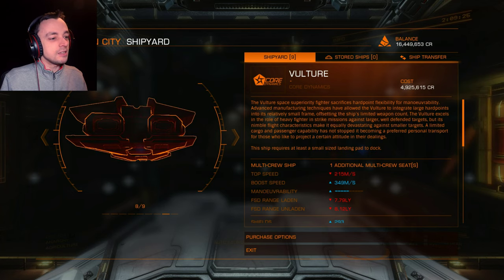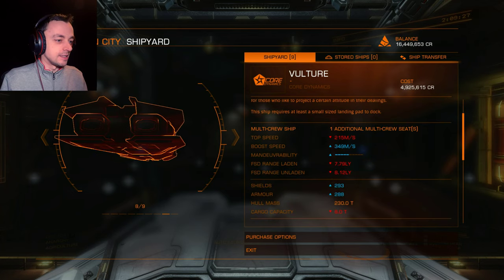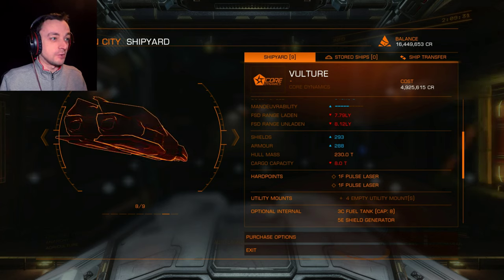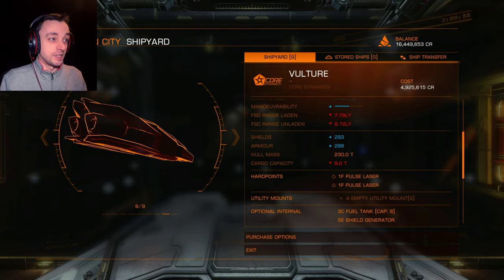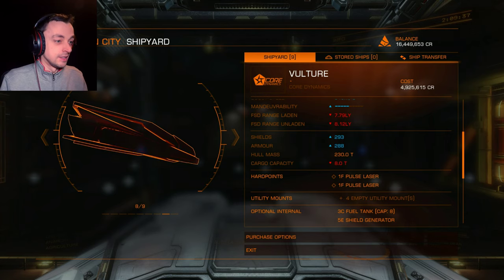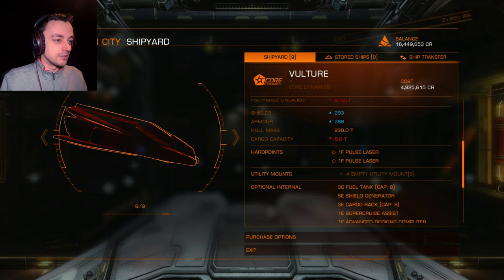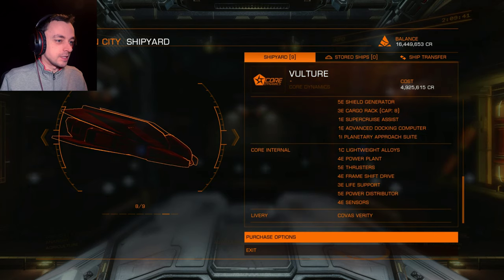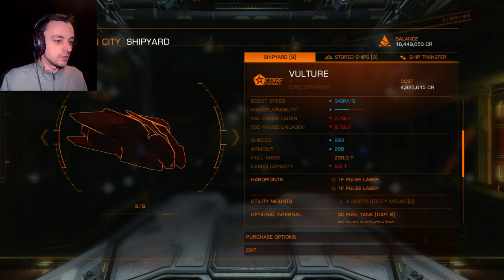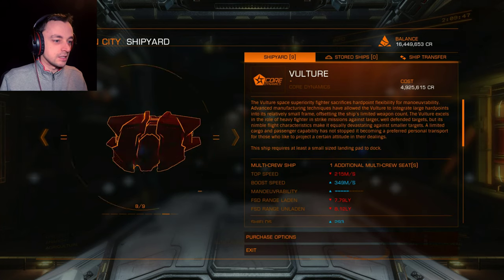It costs nearly 5 million and I've managed to save up 16.49 million, so that's not so bad. That was from all of our flying around and exploring the place, and it comes with all sorts of stuff. But most importantly, I want to buy it — so how do I do that?